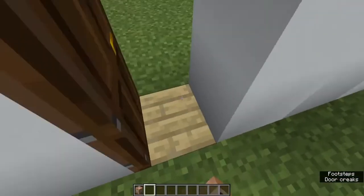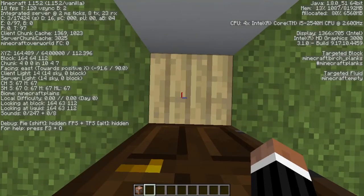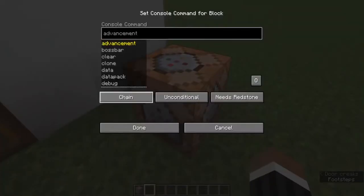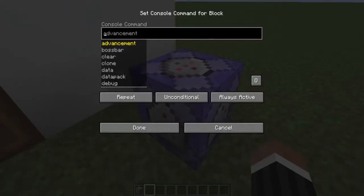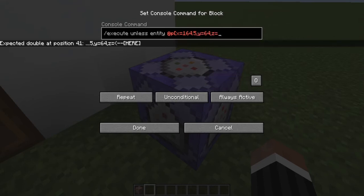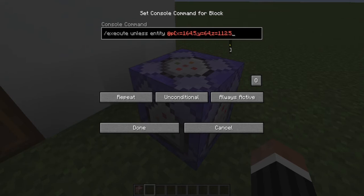First we're going to use execute. So this will be a repeat command block set to always active, and you will execute unless entity at P. X equals 164.5, Y equals 64, and Z equals 112.5. The reason we have 0.5 is because if you use whole numbers, that puts the coordinate on one corner of the block, and we want it in the middle. So we just add 0.5 to the X and Z coordinates.